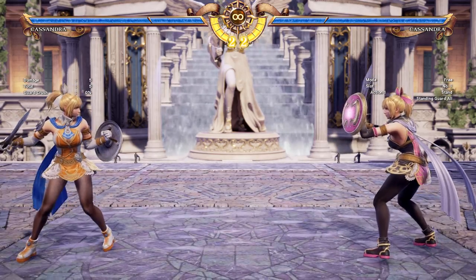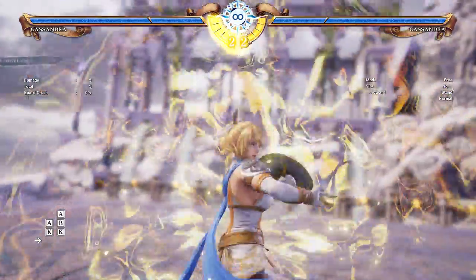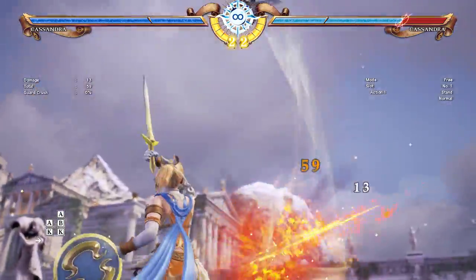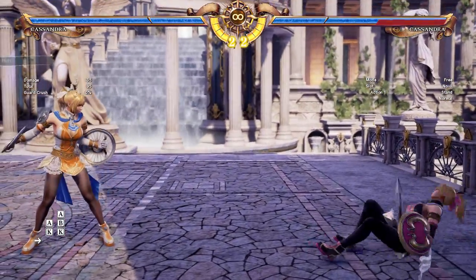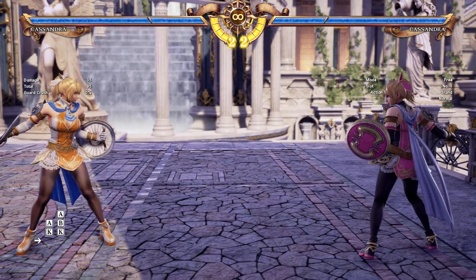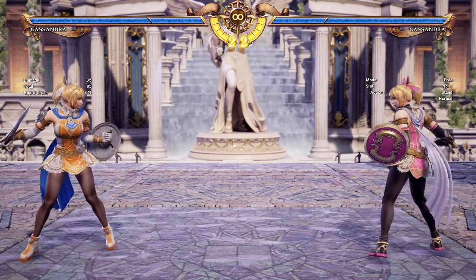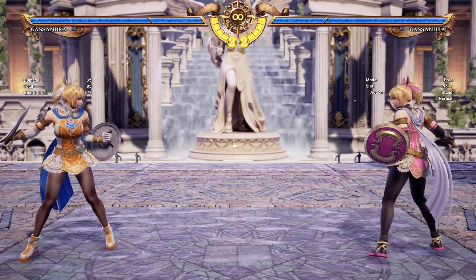Now let's talk about Divine Force moves - what can you do with Divine Force? The one that everyone's seen is if you have Divine Force and then do her Critical Edge, it is much much stronger. You see a whole new animation and it does 95 damage. For reference, a super does 80 damage typically, and that in itself does a third of their life because this game has 240 health. So having a 95 damage super that fast is quite the luxury. You lose your Divine Force when you use it - every Divine Force move will cost your Divine Force.